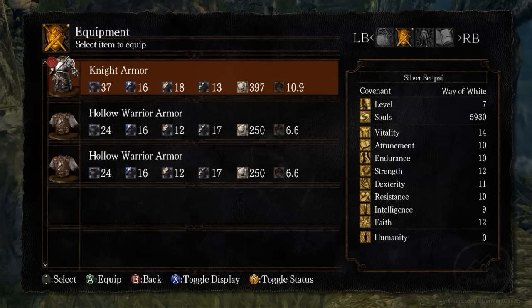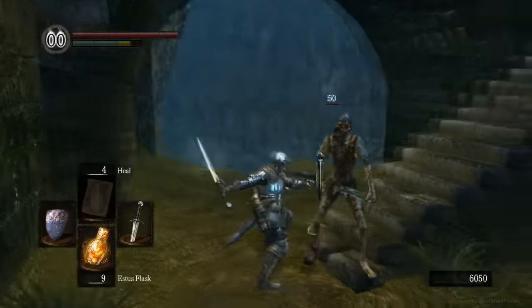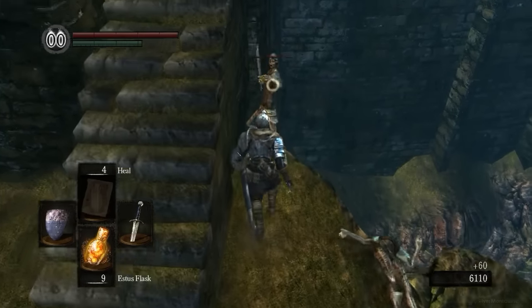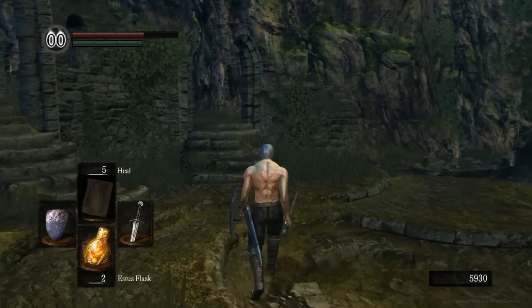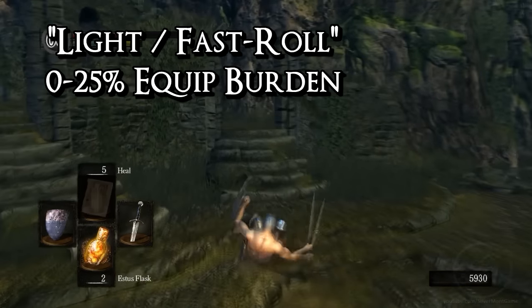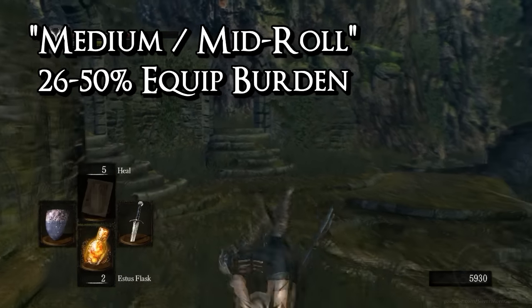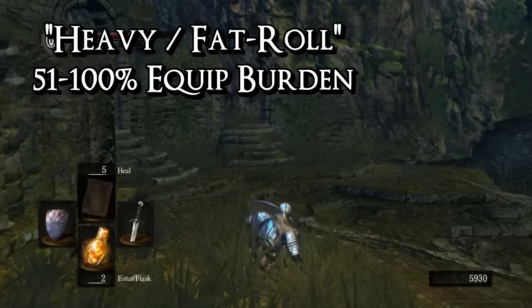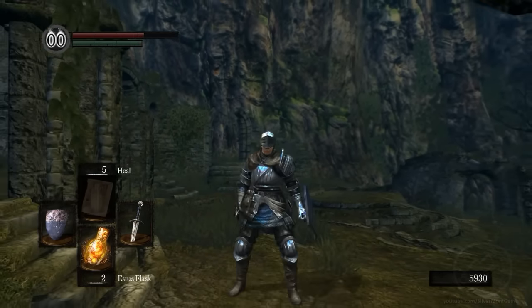Quite often you will find yourself trying to find a nice balance between poise and equip burden. Every item you equip on your character adds to your equip burden — how much you are carrying, essentially. You can have an unlimited number of items in your inventory without worrying about their weight, but as soon as you equip that nice new sword, you have to keep an eye on the weight and how it impacts your equip burden. You can increase your maximum equip burden by raising the endurance stat. There are also various breakpoints to keep in mind. If your current equip burden is less than 25% of your maximum, you will be fast — you will roll fast and move fast. If it is between 25% and 50% of your maximum, you will be in the medium class. And once you go over 50%, you will be in the slow category. Your dodge rolls will be very slow and cumbersome. And if you exceed 100%, you will no longer be able to roll and your movement speed will be reduced to a walk.